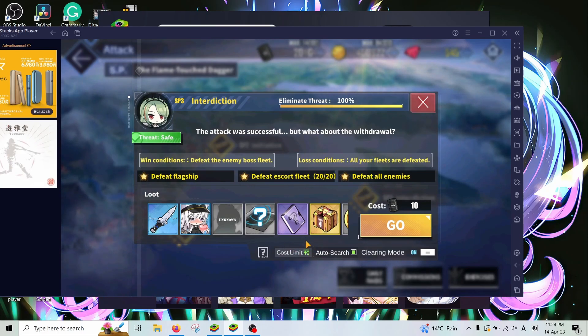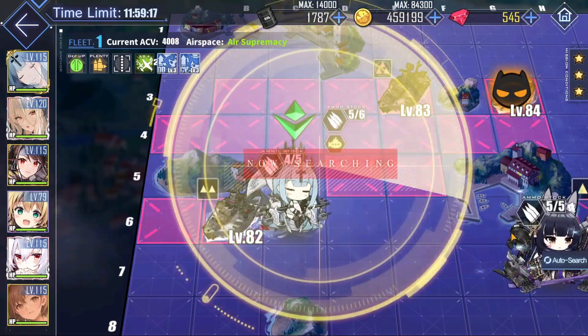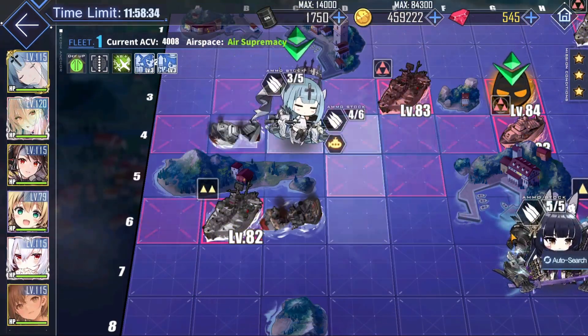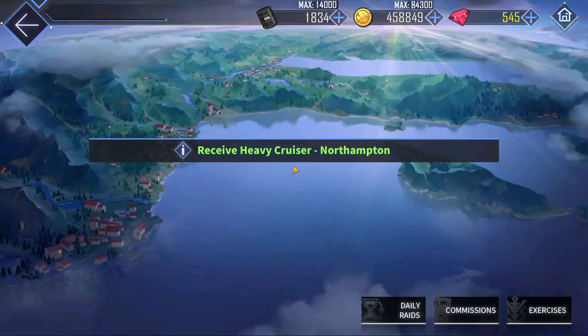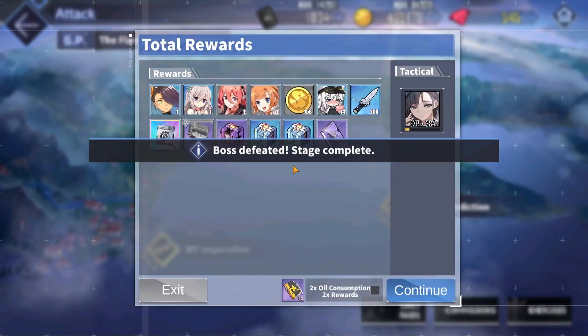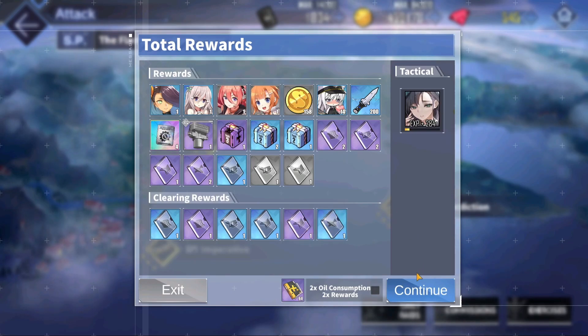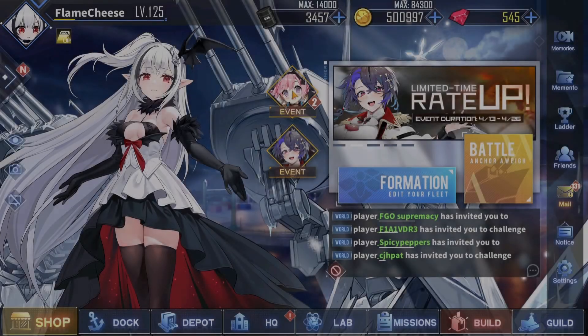The SP3 gives 200 items per run, so you need 50 runs to get her from the event reward. You have to bring one of the ships mentioned in the banner to get the 200 items per run, otherwise it's just 150 per run. There's no additional benefit for bringing more than one ship, so just bring one of the ships mentioned in the banner and you are good to go.